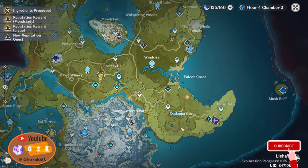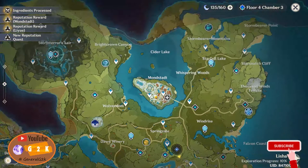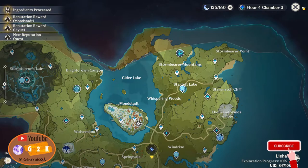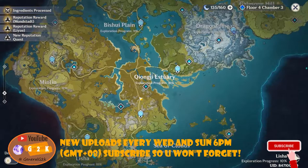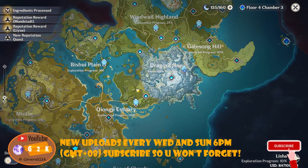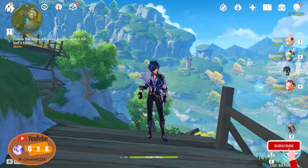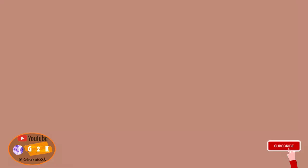This episode is getting a little lengthy so I won't show the resin spending on camera — it's just the Pyro and Cryo Hypostasis with some boss farming. Hopefully next episode we can unlock Inazuma and reach AR-35. With that, bye guys, thanks for watching — I'll see you soon! Like, Comment, Subscribe!